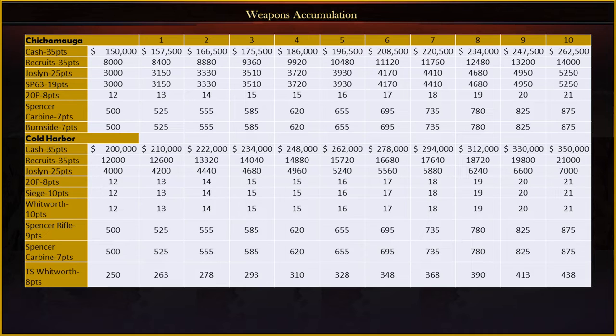Chickamauga and Cold Harbor round out the final grand battles before the climax at Richmond. There's lots of premium weapons to be had there at the end.